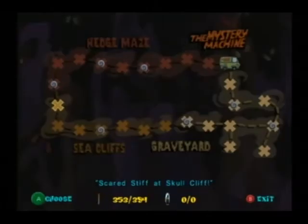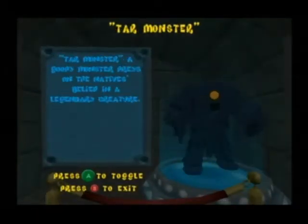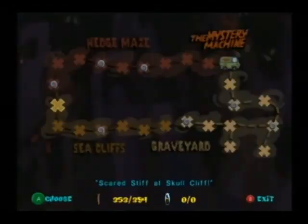The second area on this map are the Sea Cliffs. Monsters you would encounter here are the Caveman, Ghost Diver, Sea Creature, Tar Monster, Gargoyle, Flying Fish, and lots of Crabs.